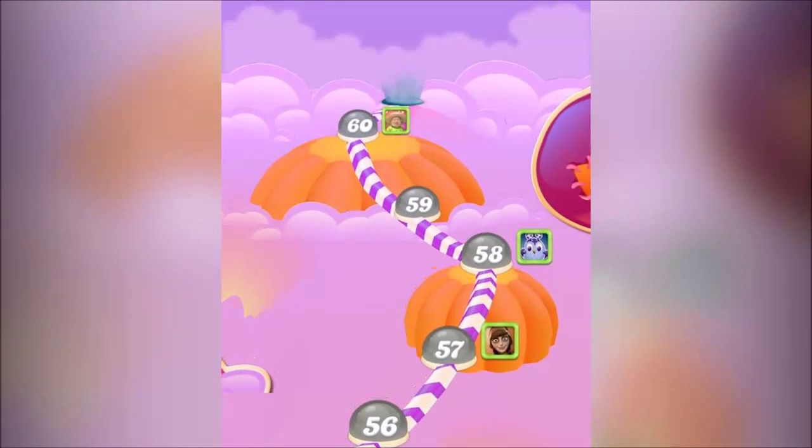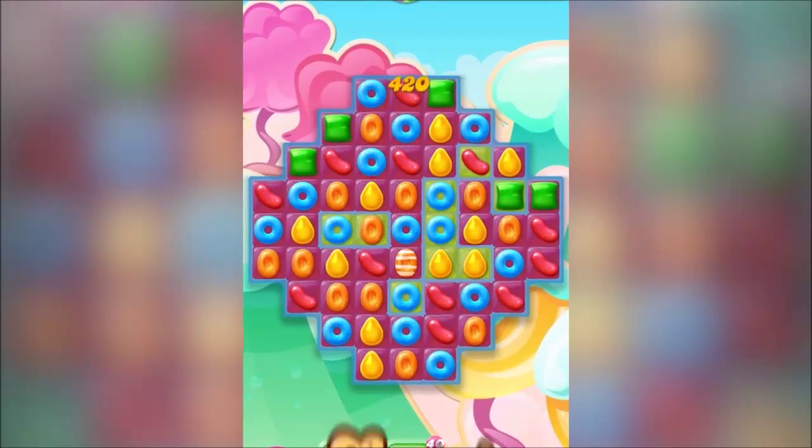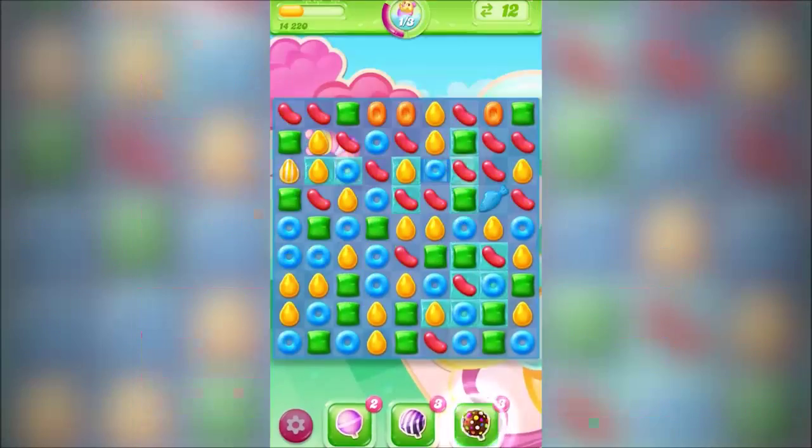We wanted to come up with a new candy and we tried a few different shapes and forms until we kind of landed on this cool candy that we're really, really pleased with and we think it looks really great. We have a really cool booster called the Color Bomb Hammer.